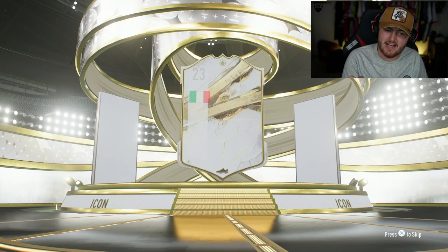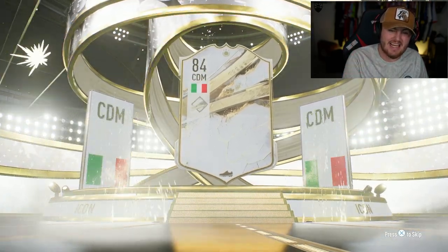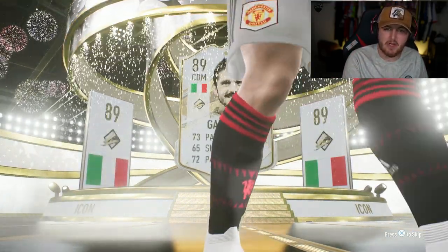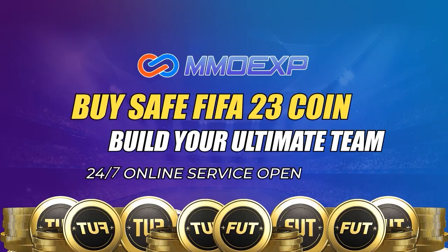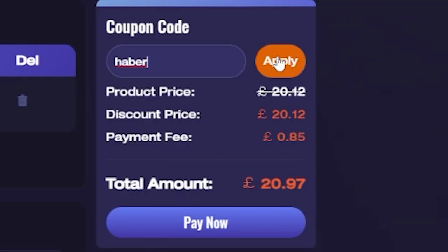We've got a Prime Icon in the first pack — Italian CDM. Sometimes it may be good, sometimes cheap, fast, and reliable. Check out MMOEXP, there's a link down below, and use the code HABER to get 5% off all your orders.